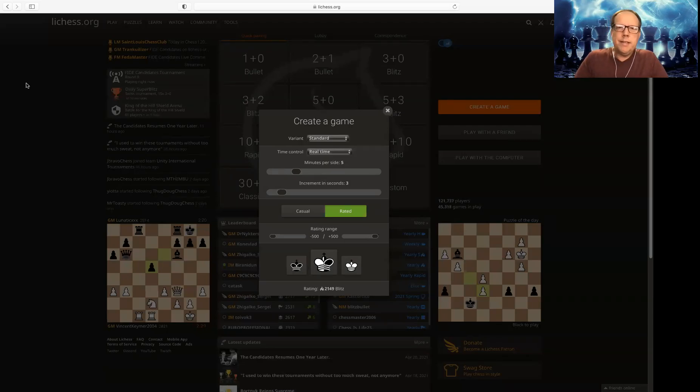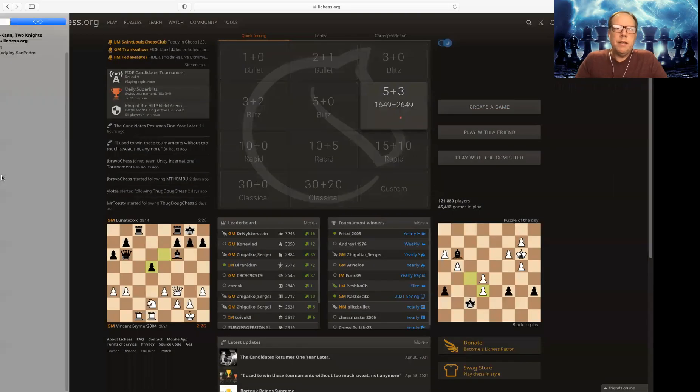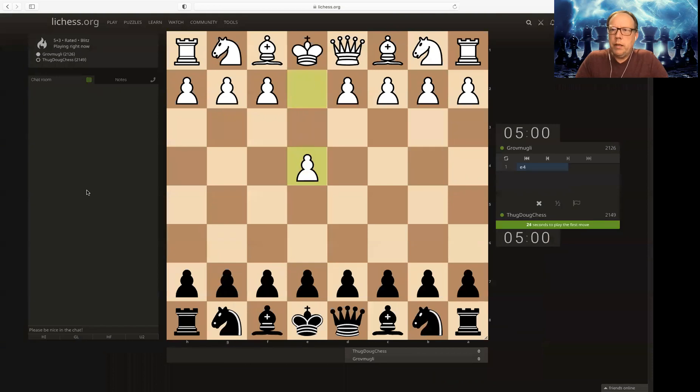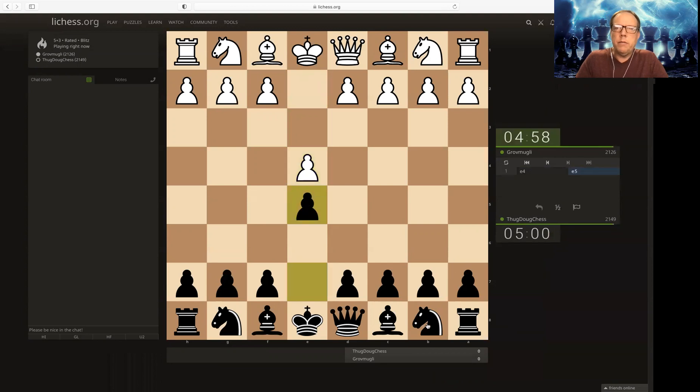Greetings chess fans. This is ThugDug back for some more Blitz Chess. Let's see what we get today. Playing Grav Mowgli, 21-26. Here we go.